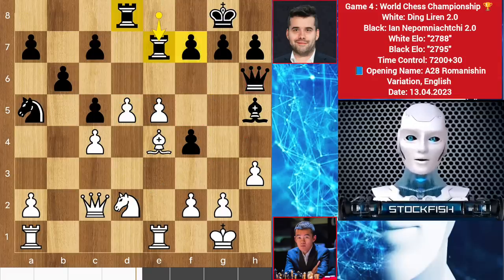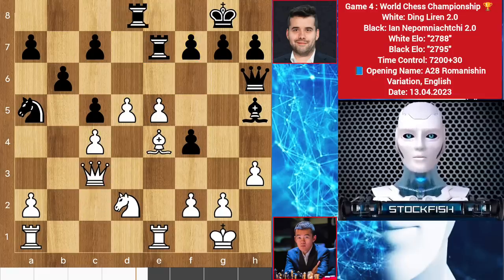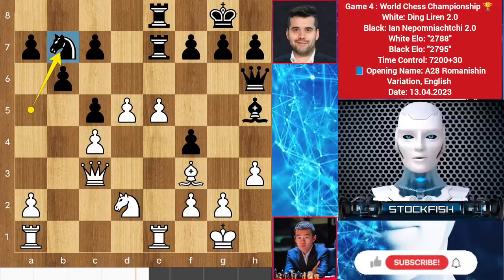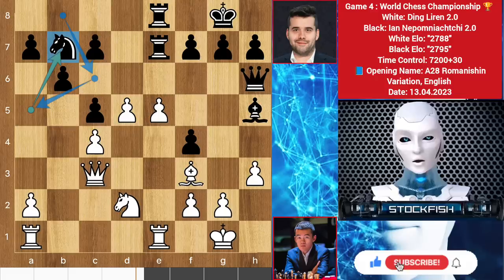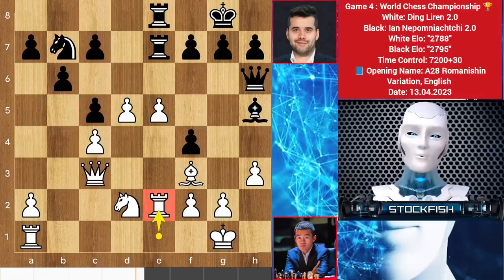So Nepo played rook e1 and his idea is to double up the rooks and play f6. Queen c3, rook here, and bishop f6. If you take it then the knight will activate on there, so knight to c7. This knight is just harassed around the queenside - his future is dark. Remember, a knight is not worthy on the left or right side; knights are always good in the center. Ding played rook to e2, but it's an inaccuracy - the best was to play a4.